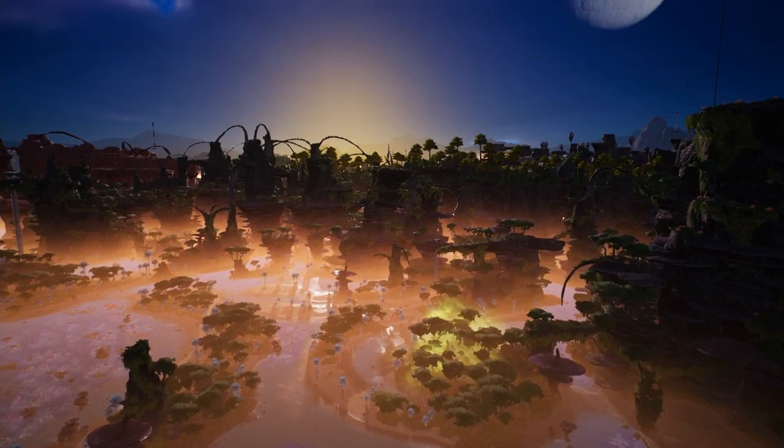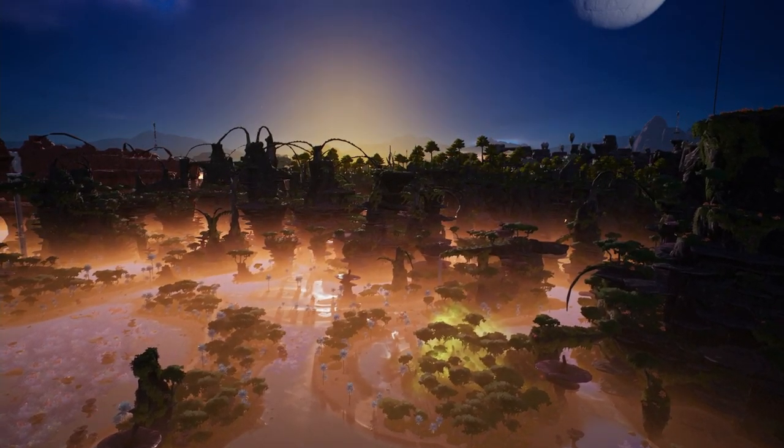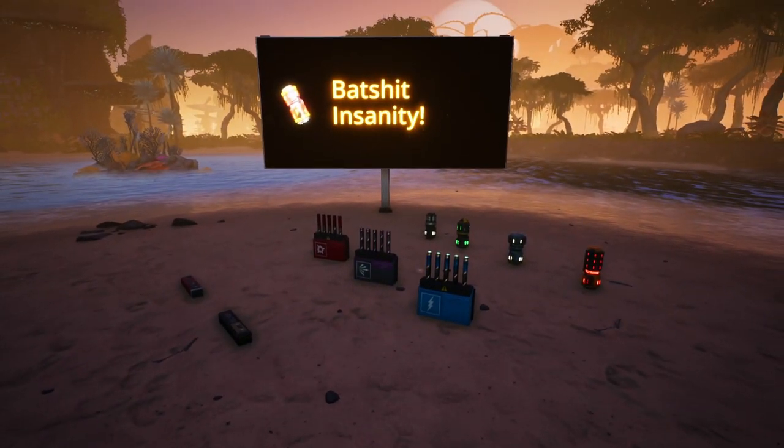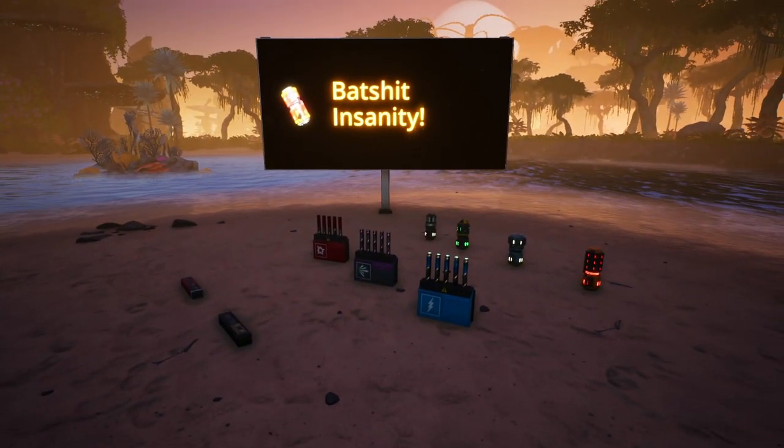In Update 6, Coffee Stain Studios has added four new nobelisks, two new rifle cartridges, and three new rebars, all of which are incredibly fun to use. We are going to be building a production line for each and every one of these things, and possibly for some other items as well.